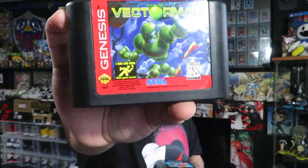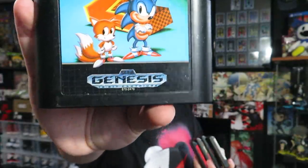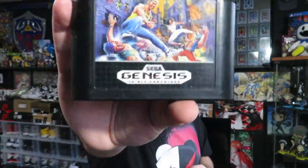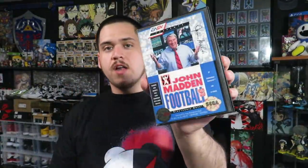Let's start with these loose games first — there's six of them. The first one is Vector Man; I think this was supposed to be another mascot for Sega but it never took off. We got Sonic 2, which is my personal favorite Sonic game of all time. We got La Russa Baseball. Streets of Rage — that's a classic, the first one. We got Sonic 1 and a copy of Power Rangers the Movie. Then two in-box games: Caesar's Palace on the Genesis, Wheel of Fortune, and John Madden 93 — not even in there.